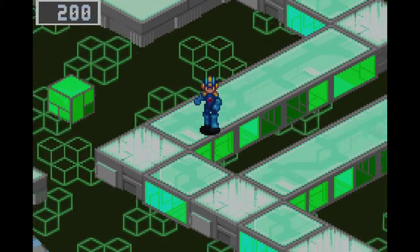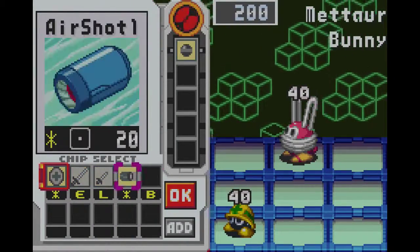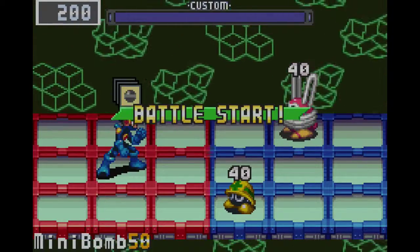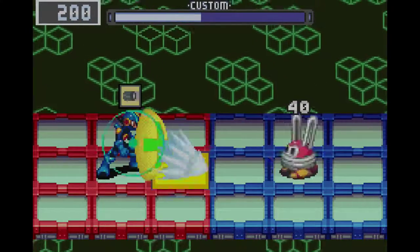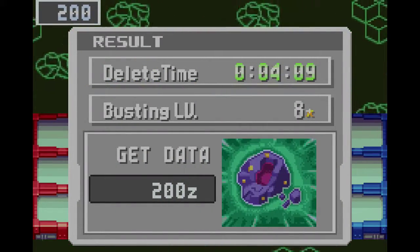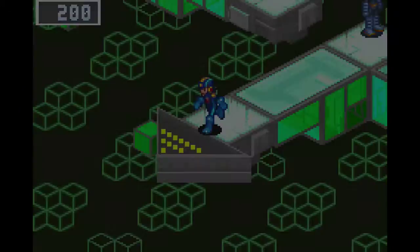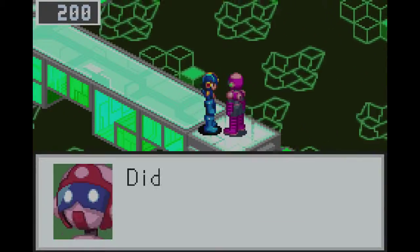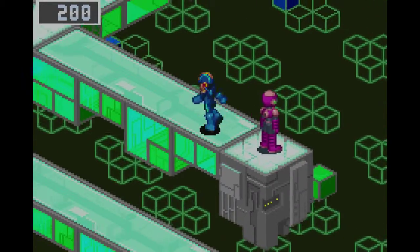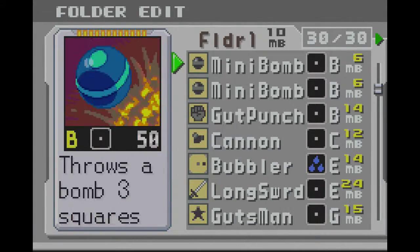I believe Flashman version 3 shows up here — I might be wrong though. We'll want to be on the lookout for him as we're around here. Yo-yo one — yo-yo chips are really, really nice. I'm always looking for the solid damage they do, but nothing else.